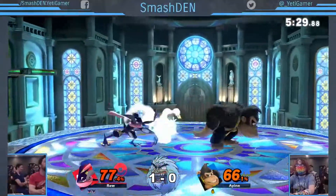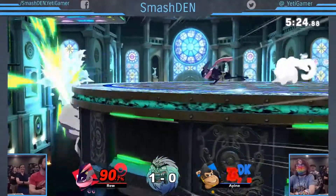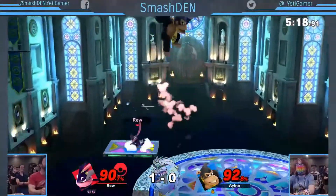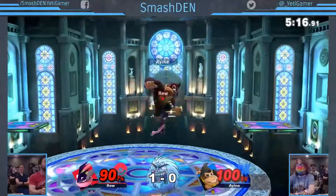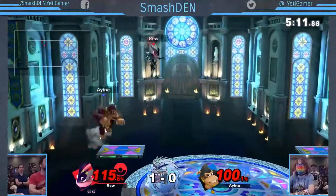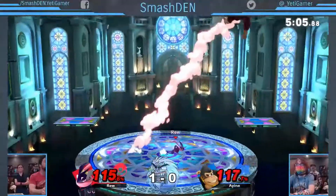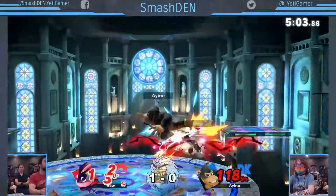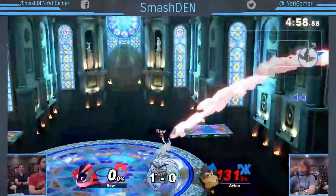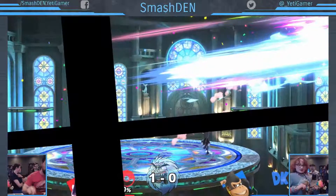Over and over he loves doing that up air juggle and it works so well — that's one of those things where if you're his friend you just yell at him to stop it. There it is up to 100%, the roll is not going to be enough to chuck him out the side. At 100% I is getting really close to death. Oh — the back air from the monkey brings it down to one stock, but immediately Rue comes in and finishes this one off. 2-0 for Rue.